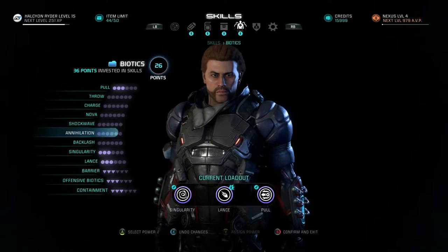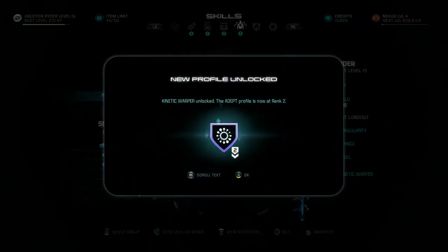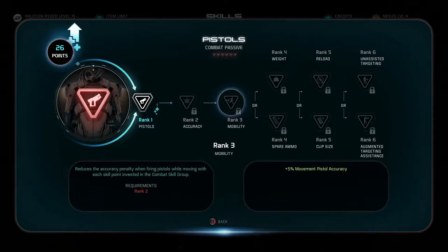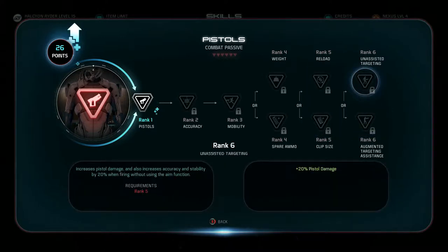We want singularity. Okay, let's confirm those points for now. And then in combat — damage accuracy, movement accuracy, and then weight, spare ammo. I do like pistols. Increased pistol damage also increases accuracy and weak point damage by 20% when using the aim function. Also increases accuracy and stability by 20% when firing without the aim function.